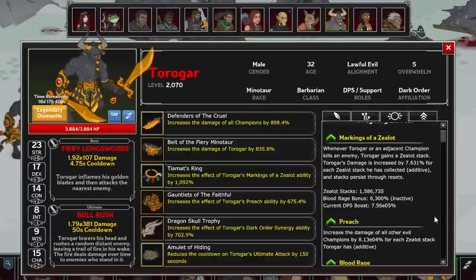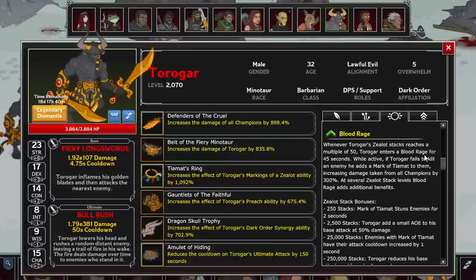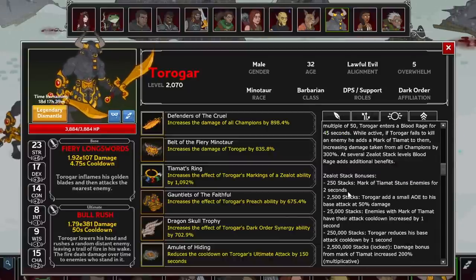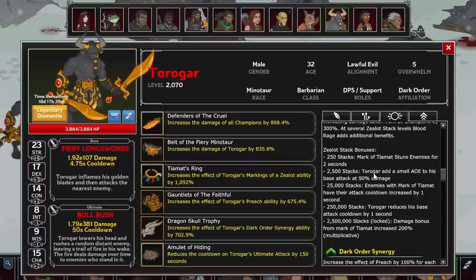He also gains Blood Rage, where when his stacks reach a multiple of 50 he enters a Blood Rage for a short time. During this time, if he doesn't kill an enemy, he debuffs them by adding a Mark of Tiamat, increasing the damage they take from all champions by 300%. Depending on how many Zealot stacks you've accrued, you unlock additional benefits: at 250 stacks, a 2-second stun when marking an enemy; at 2,500, a small AoE for 50% of Torogar's damage when he attacks; at 25,000, debuffed enemies attack slower; at 250,000, Torogar attacks faster; and at 2,500,000, the Mark of Tiamat damage bonus is increased by 200% multiplicatively.